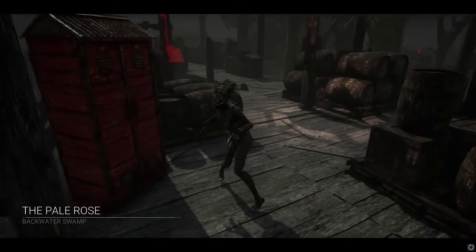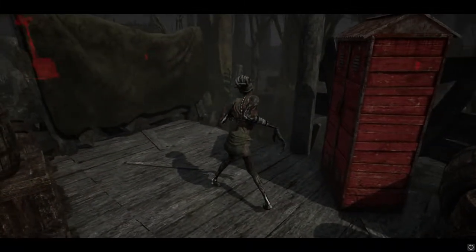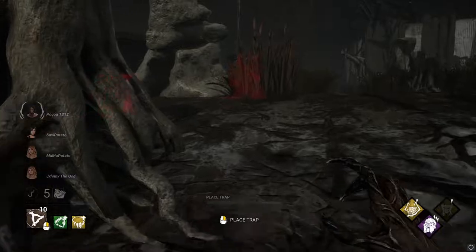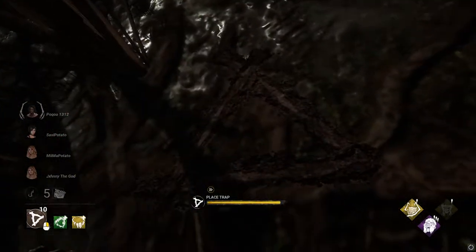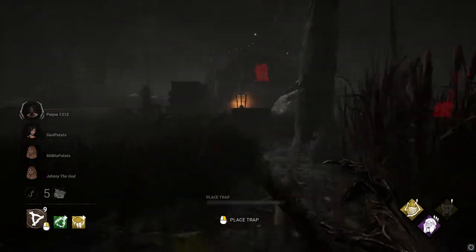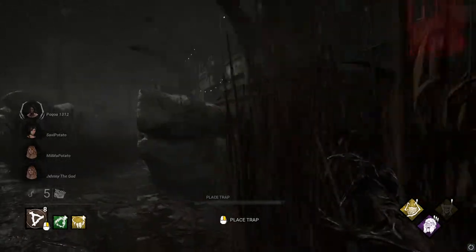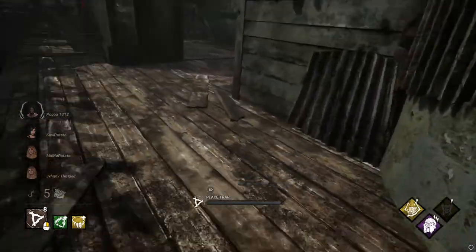Another Blackwater Swamp. This is the one, though — I have a good feeling about it. They have two toolboxes, I don't care. This is the victory one. Something I failed to mention is that Hag is very, very setup-oriented. You have to set up and be willing to give up a couple gens just to get your traps in the right place. This helps you a lot more in the future because if you have good traps, you'll find survivors faster and know what's going on all around you.